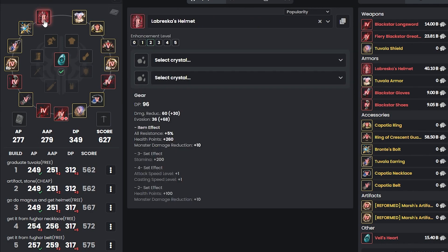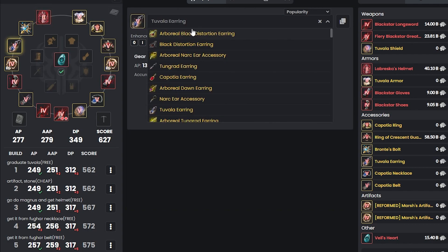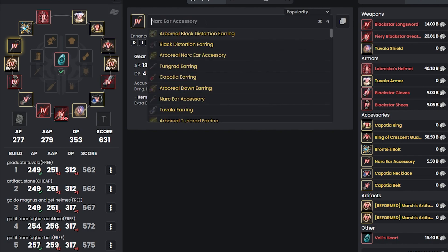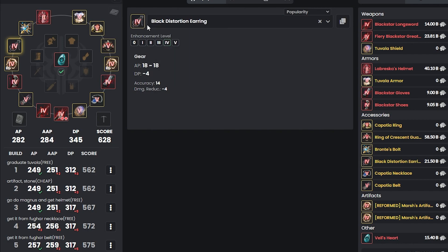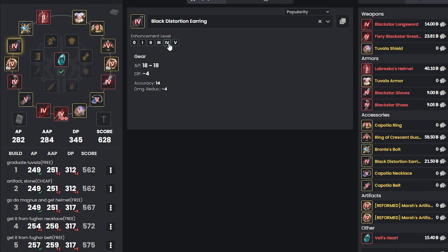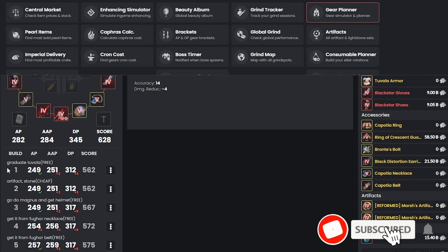Coming back to gear progression. After getting Duo Labresca, start working on earrings. You have two options: if you grind at Kama Silvia, get the Tet Narc earring for nice DP, decent AP, and extra damage to Kama Silvia. If not, I recommend Black Distortion Earring at Tet — you lose minus 4 DP but get an amazing amount of AP. As a ninja player I want more damage than DP, so I'd go for Black Distortion Tet. With this gear set we now have 282 AP with 345 DP.